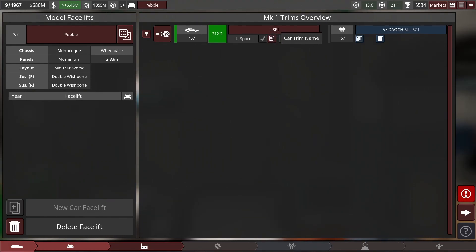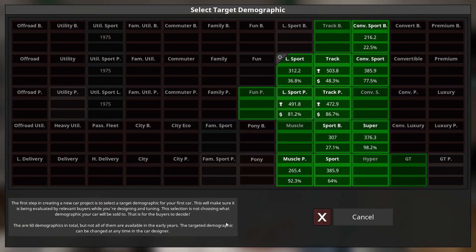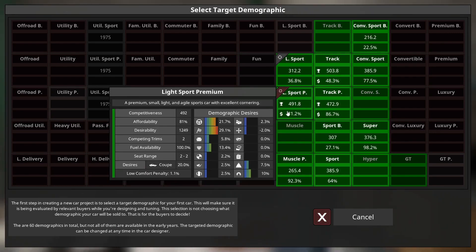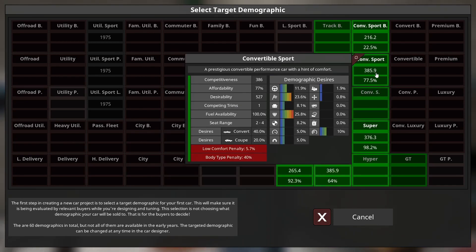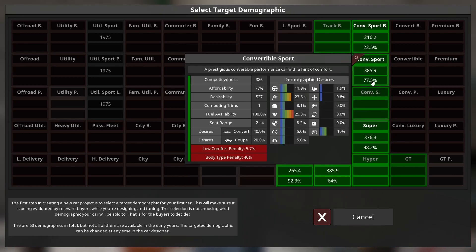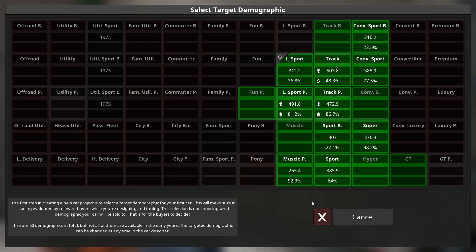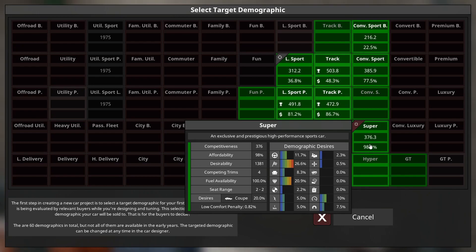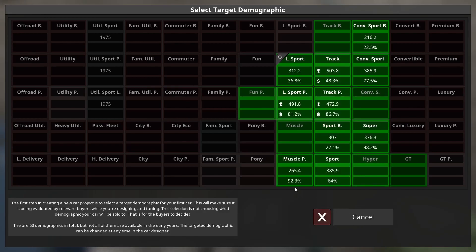So last time we made the Lightsport Premium version. As you can see here, it's hitting a lot of the markets we wanted - Lightsports Premium. It's also a really quite good track car. Convertible Sports actually quite like it, even though it's not a convertible. I will be putting in a convertible version; you should also grab the convertible super category. I've also noticed this is actually a really good supercar and hypercar. The competitiveness there is 195, and remember, anything above 100 is good. And 97% competitive - that's looking really, really good.